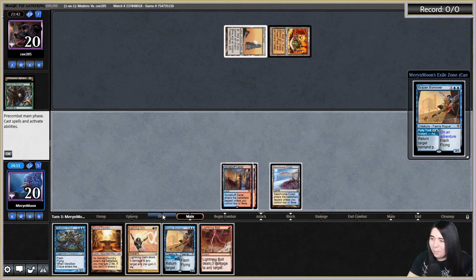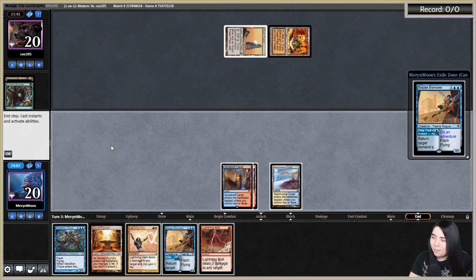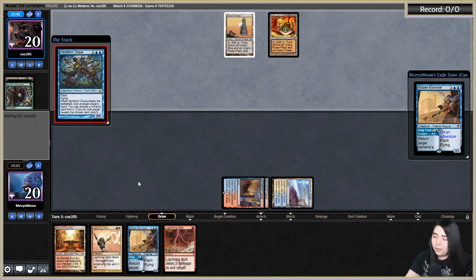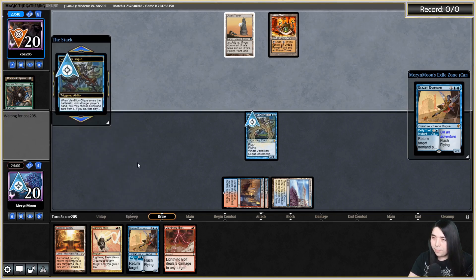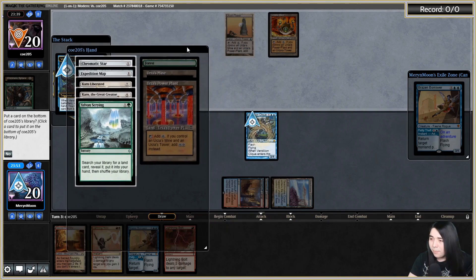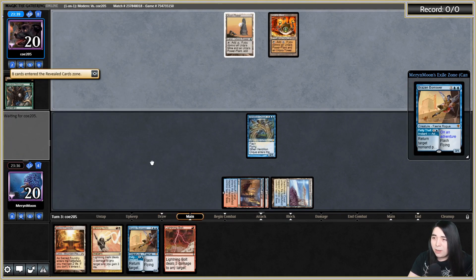We're going to draw step click them — make sure they don't have a really good bomb. But they have a full grip of seven so likelihood they will have something crazy. They have Sylvan Scrying, Karn the Great Creator, Karn Liberated. I think I'm going to take Karn the Great Creator because it's the most annoying. Karn Liberated — if they just minus on it I can follow up by bolting their dude. But Karn the Great Creator just wins. Let's take that so they can't just go grab a Bridge. If they get a Bridge, we straight up lose.